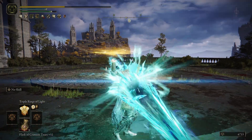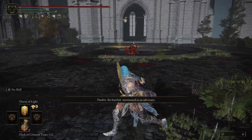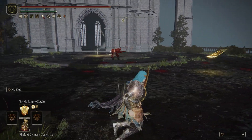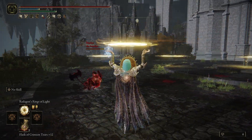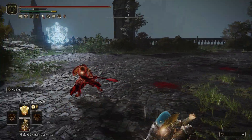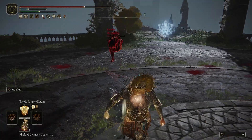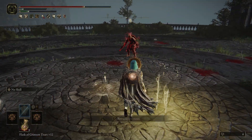I didn't know that you could do that, by the way. I didn't know that casting Carian Slicer shortened the cast time of other spells — I thought it was just Swift Glintstone Shard. But you can do that with Carian Slicer too, I guess. I didn't know that, so that threw me for a loop and got me killed.